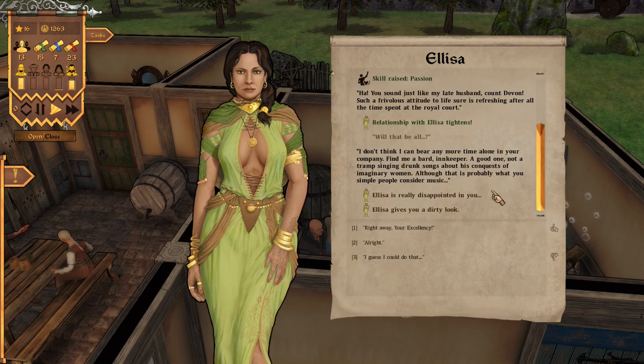Now she wants a bard. 'Find me a bard and keep her a good one — not a tramp singing drunk songs about his conquest of imaginary women.' Okay, so I need to come up with some entertainment for the Countess. Do you have any idea how much money you've cost me, woman? Now you want a bard. That's fine.